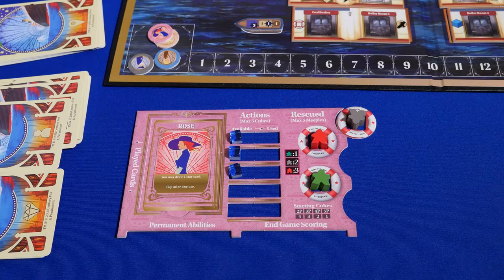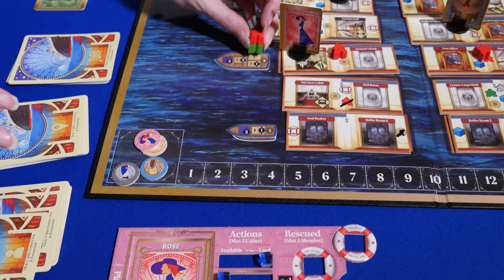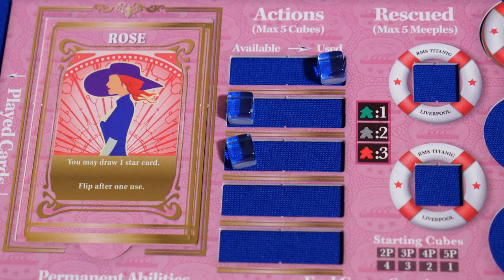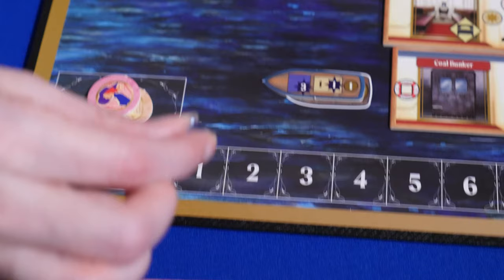The save action is the other action that requires you to use an action cube. When you are in a room next to a lifeboat, you can use one save action to load as many passengers from your lifesavers to the boat as you wish. You must load passengers from back to front. Each passenger scores you a certain number of points, and some spaces on the boat give extra points. If the action cube spot on the boat is empty, you can choose to add one of your available action cubes for an additional three points.